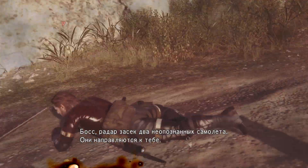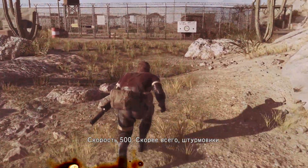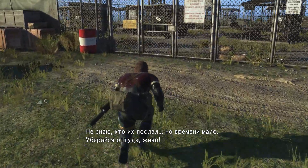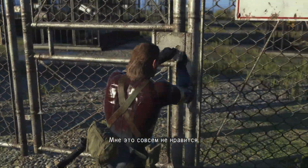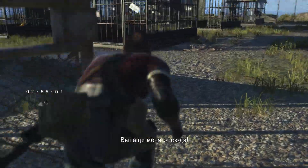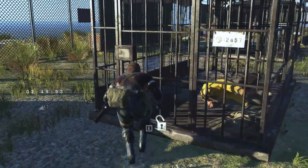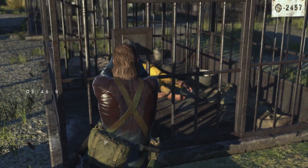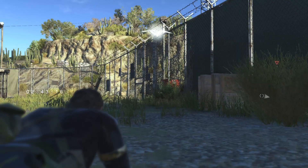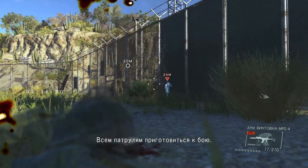Boss, radar has picked up unidentified aircraft — two of them, headed your way. Speed 500, most likely attack aircraft. Three minutes until arrival. I don't know what this is about, but I don't like the timing. Get out of there ASAP — I have a bad feeling about this. You're arriving shortly at the LZ. This is Morpho — I have arrived at LZ. We're remaining for the enemy force. All units, prepare for combat.